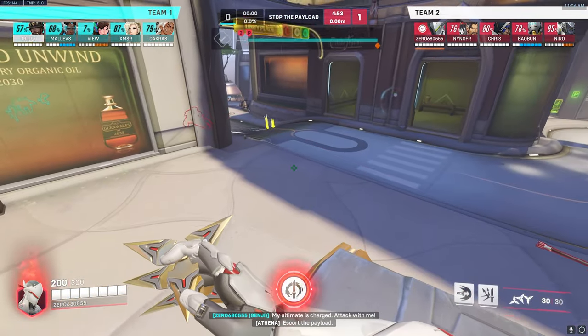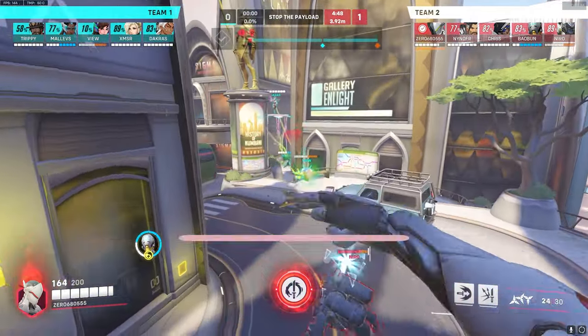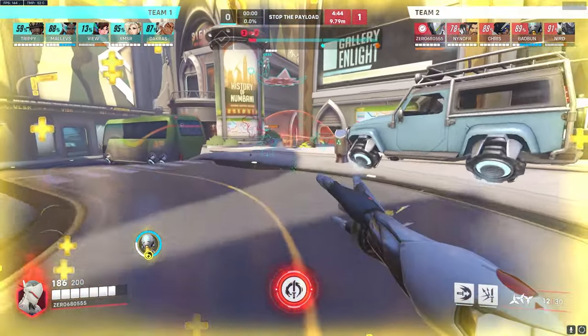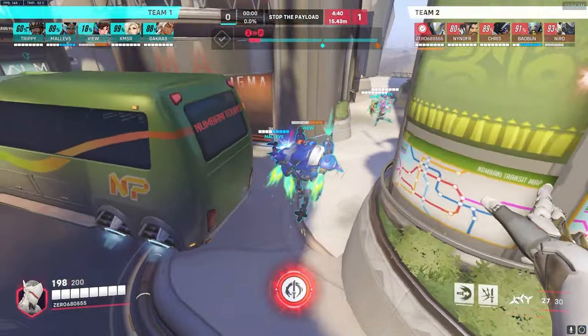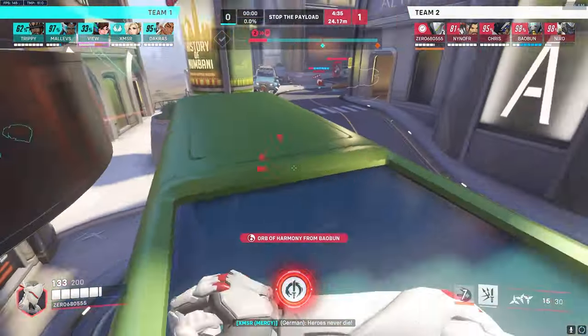Looking at their team, they almost have a nanoblade coming up. They honestly don't really have too much against your nanoblade, other than maybe Life Weaver's tree or TP. I don't really know how to react to TP.